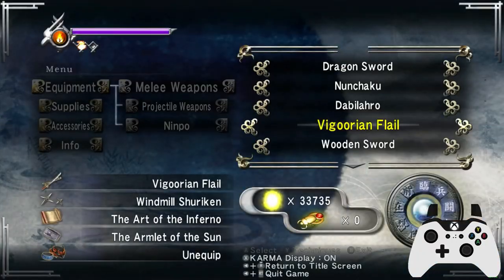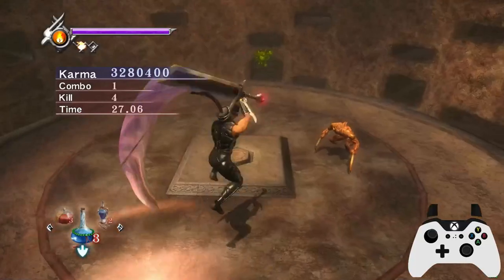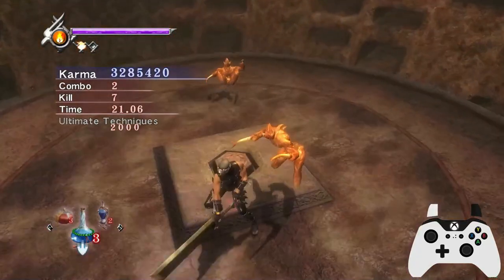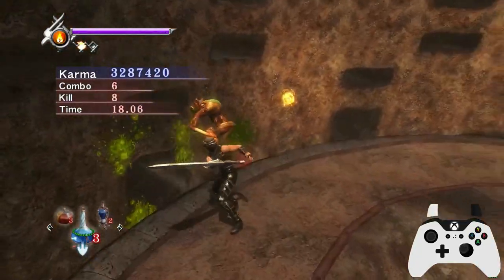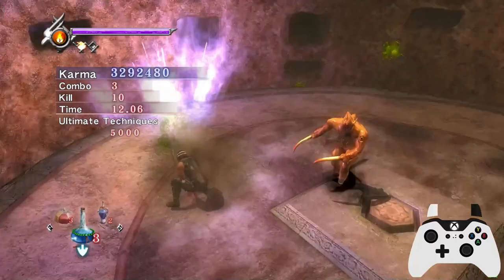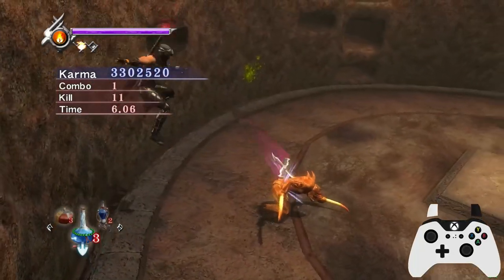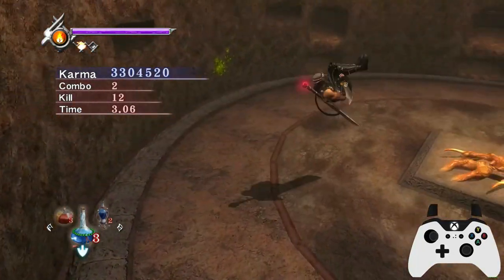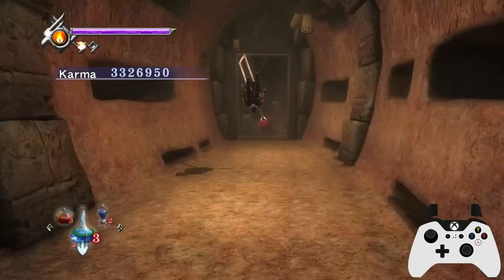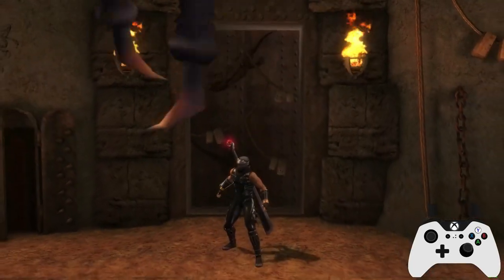We'll swap over to the debilero — pretty sure this is an instant kill. Remember: keep that block held down when you come out of the menu otherwise you'll absorb the essence in Sigma. I'm going to leave that essence out because I want to chain it to these wasps. The chest on the right is usually essence in NGB but it's not in Sigma. As long as you hold Y held down you'll be able to absorb your essence in time.